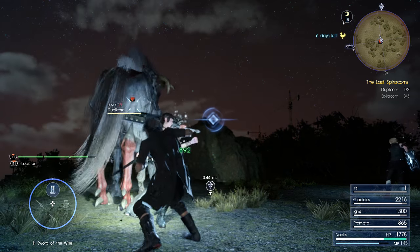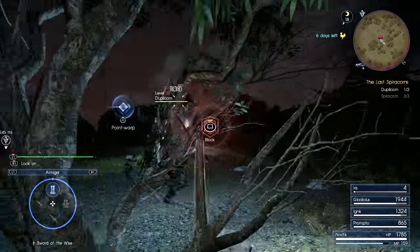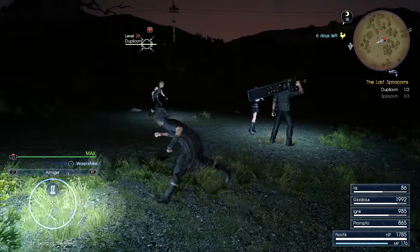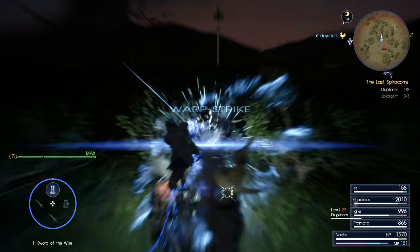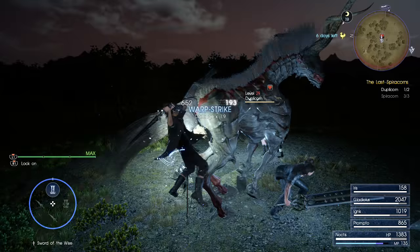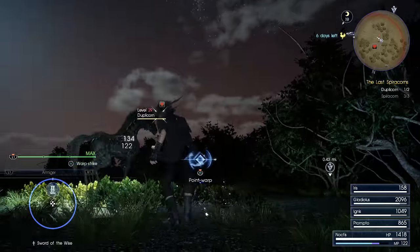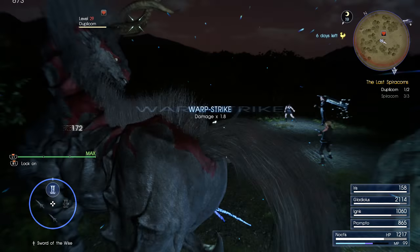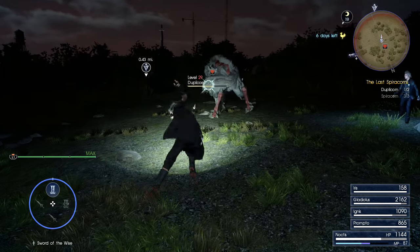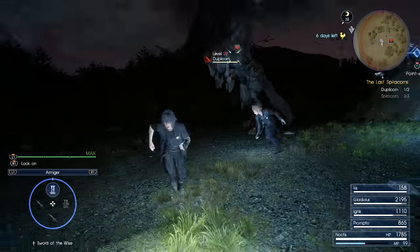It's a lot easier to have the creature facing directly at you than from the side or the back, otherwise you'll hit another part of the body. As you'll see, this method breaks the horn rather quickly. And there — it just broke, but no item dropped.